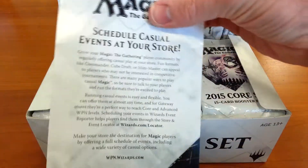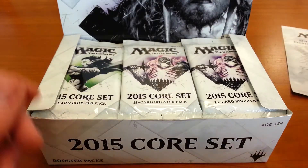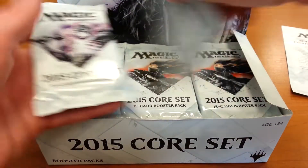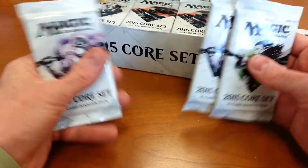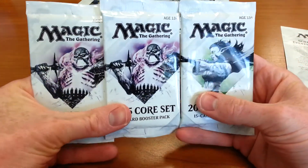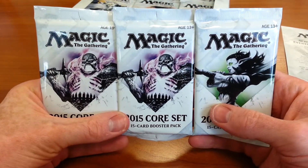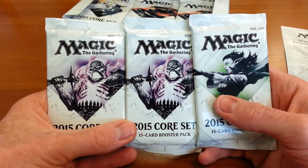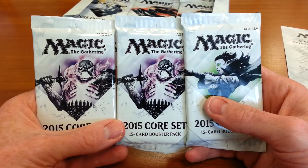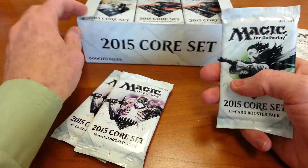So here's the insert. This assumes I have a store, because why else would you be buying a booster box of Magic cards? As I said, very simple color scheme — black and white — with a little bit of color depending on the cover image on the pack. So I'll just open up a few of these.